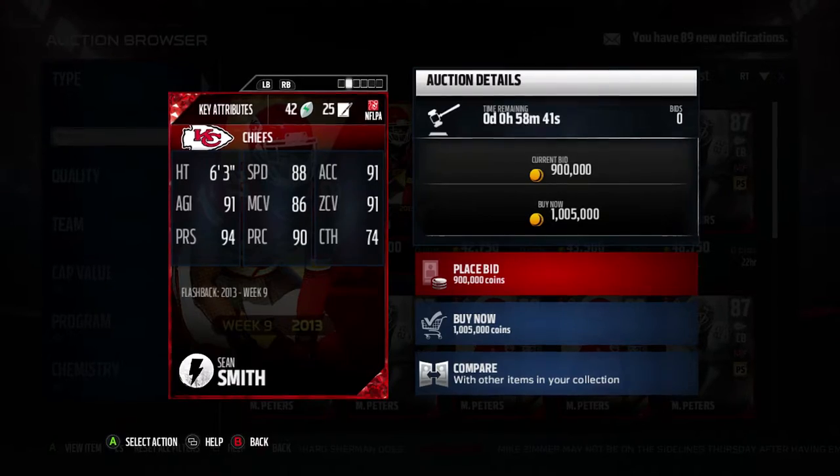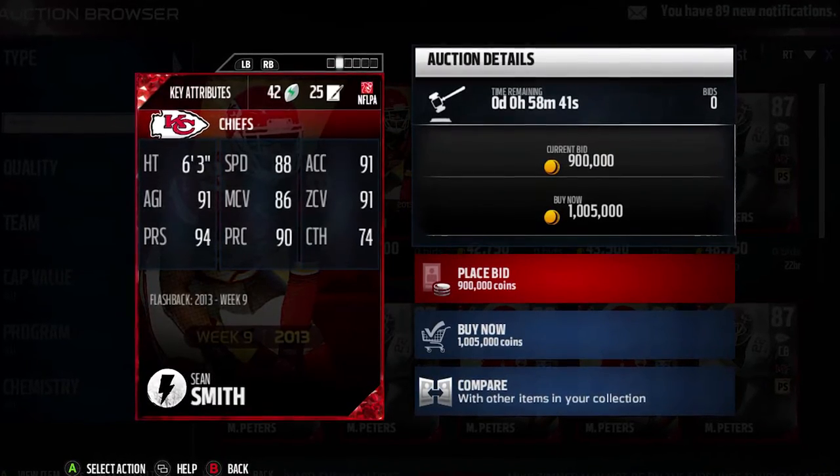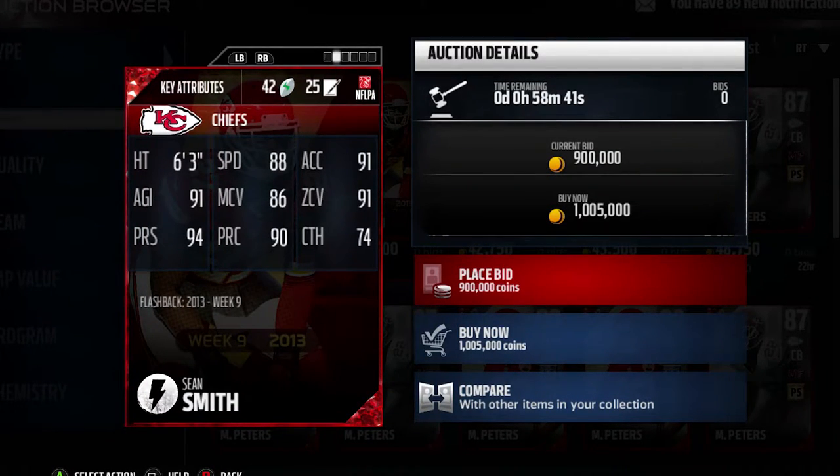Some notable ratings for Sean Smith are his 6'3 height, 94 jump, 94 press, and 91 zone coverage. His ratings make him a decent zone coverage corner, but you can find more affordable options for a lot less.